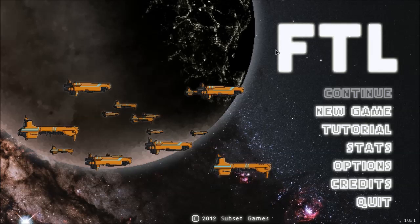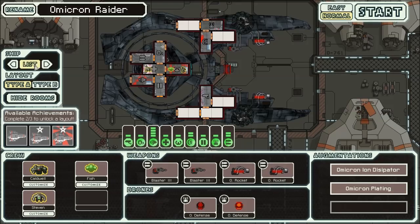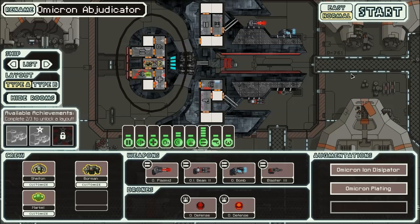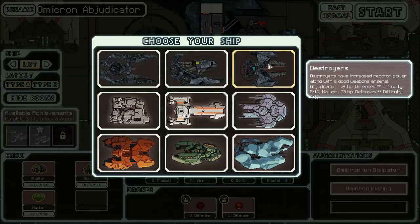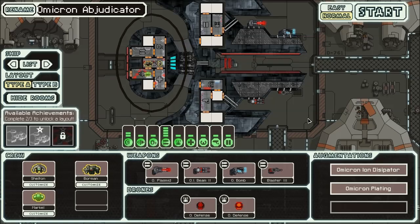Hello everybody, Jadragon here with some more FTL mod playthroughs. We're here with the Omicron Dynasty again, only this time we're going to be playing with the Omicron Abjudicator. According to the list, this one has a difficulty of 5 out of 10, which is 5 times higher than that of the previous ship, which I had difficulty getting out of Sector 1 with, but I'm hoping things will go better nonetheless.